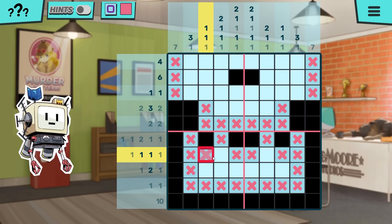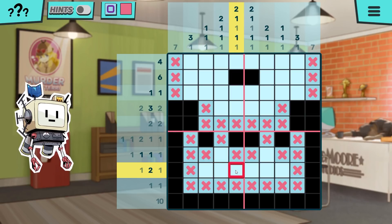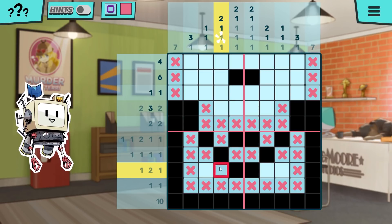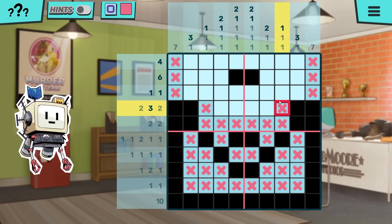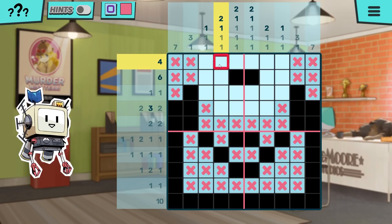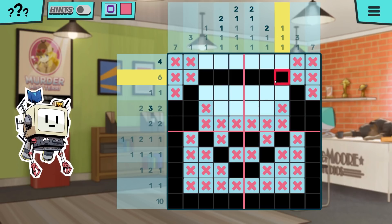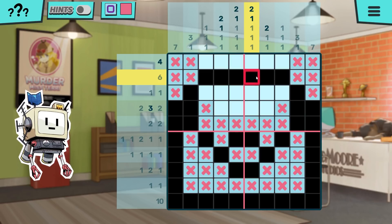That has to be one-one, so yeah, these are ones. Those have to be blacked in right there — down, but this — right, right. Yeah, those two — because look at the one-one-one. Oh yeah, yeah, sorry, I was getting a little sleepy. X those out. I still want to finish this case. The whole game IS this case? No no no, there are four chapters — four cases at the very beginning.